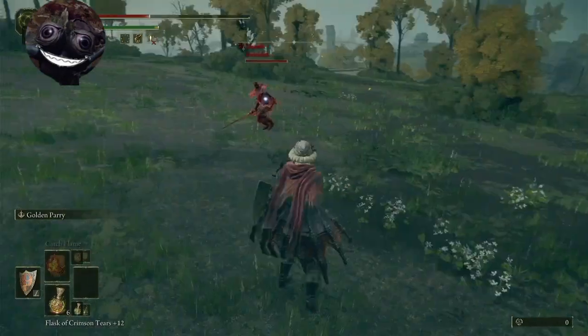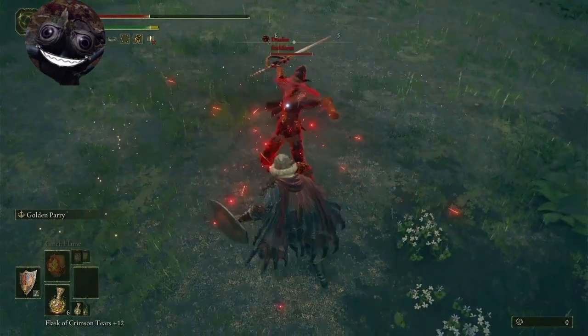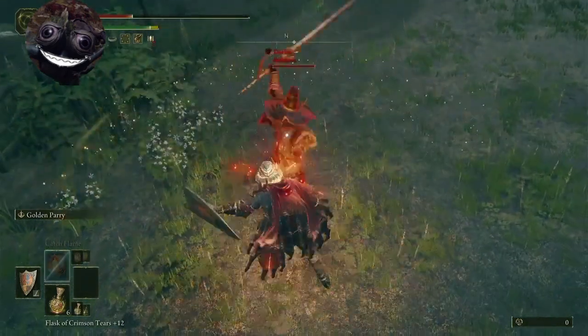Impaling Thrust and Piercing Fang — when they get up, right about there, throw your parry and most of the time it should land.